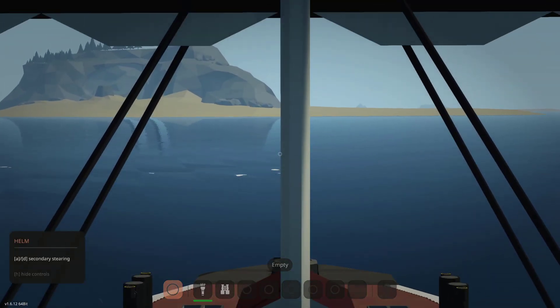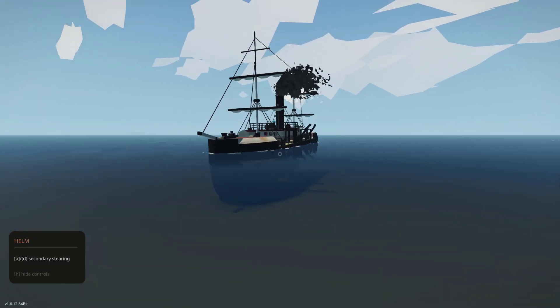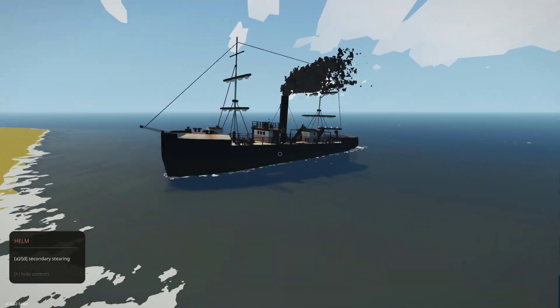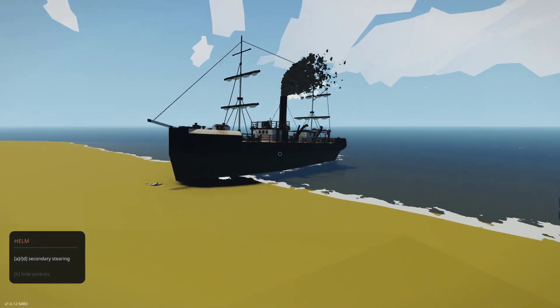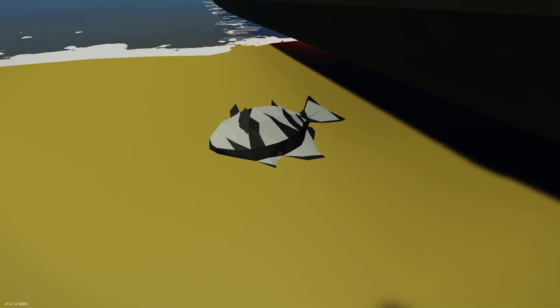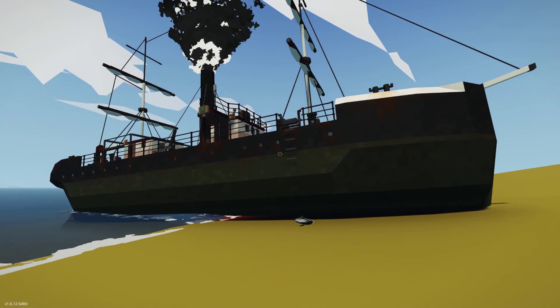Here we go — we are about to beach the ship. The bow is about to make contact with the seabed, and there we go. The bow is now rising out of the water, that is exactly what we want, and we're continuing to climb up. Some fish just spawned out of the water and we just ran it over. It's dead — quite literally the only casualty as a result of this. I wouldn't really call this a disaster; this went pretty well.